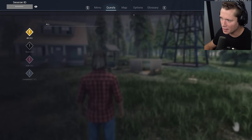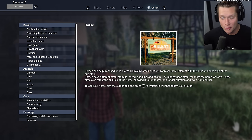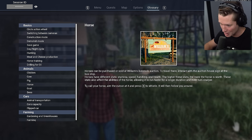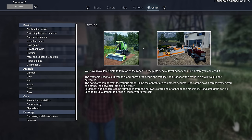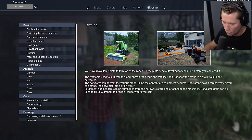We've got the chickens, then of course we can move to cows and pigs — we've had those before. We've got horses now; you can build stables and do routines and stuff to increase their stats to be able to sell them. There's goats now, there's bees, there's full-on farming with harvesters and heavy equipment which I'm excited to get into. We're gonna have to make some money before we get there.